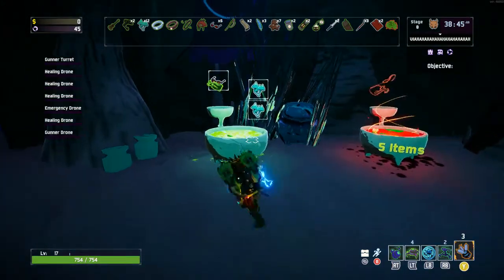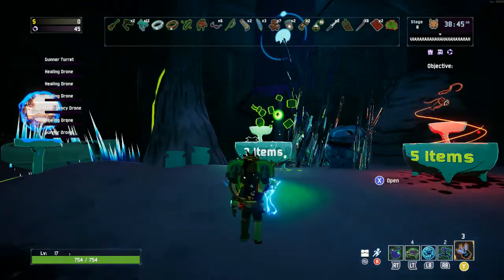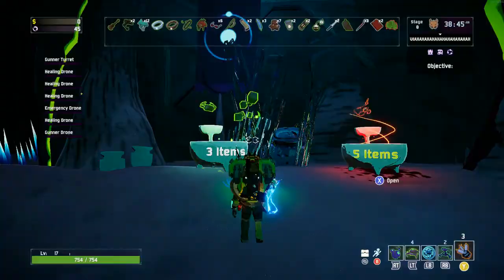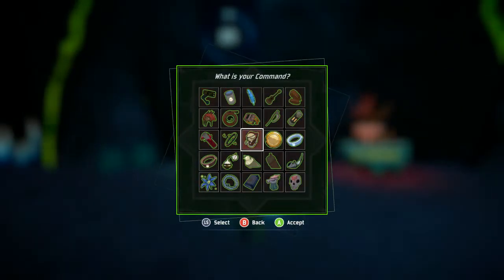I'll kind of show what that means. So I pay three white items, and normally it'd just give me the stealth kit. But since I have Command active, it gives me an option of any green item I want.